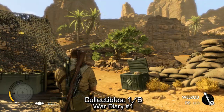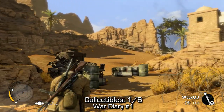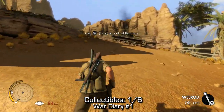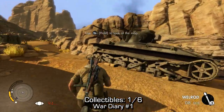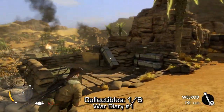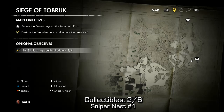There are 6 total collectibles, starting off with a War Diary. This is not long after you take out a few people. Right at the beginning of the game, you're just going to want to run up to the right hand side here, up the hill, and then turn around into the sand bunker near this tank. For all the collectibles in this game, you just need to walk on them and you'll automatically pick them up, and I'll be showing a short clip like that after every collectible.